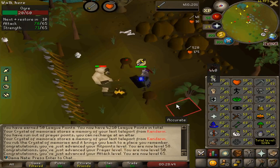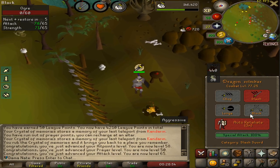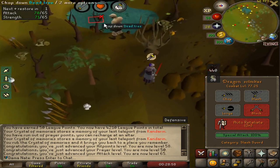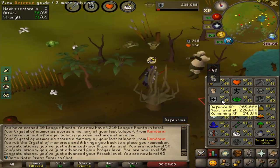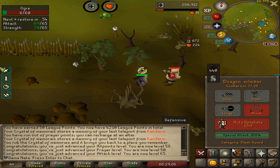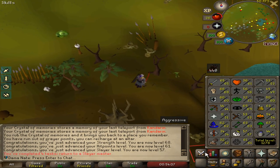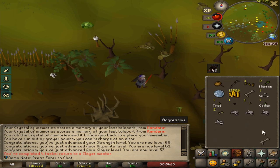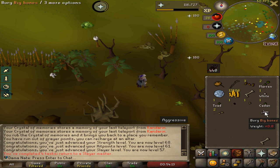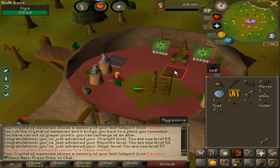That's 65 attack — we're gonna go back to strength. Actually, I might go to defense to get a couple more levels and get it up to 60, since it's at 57 now — that'll also give us a bit more combat. Just finished that task and we got pretty high combat stats. You can pause if you want to see them. I'm gonna go get another task — I'm gonna go get the defender now.